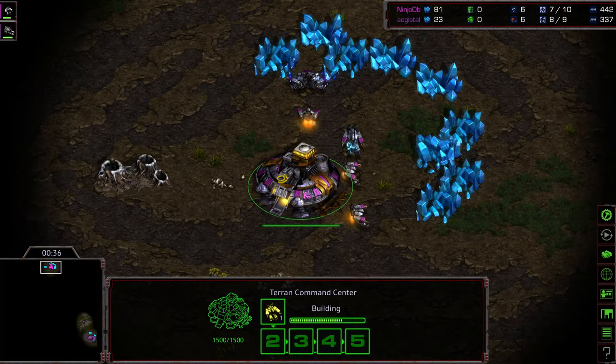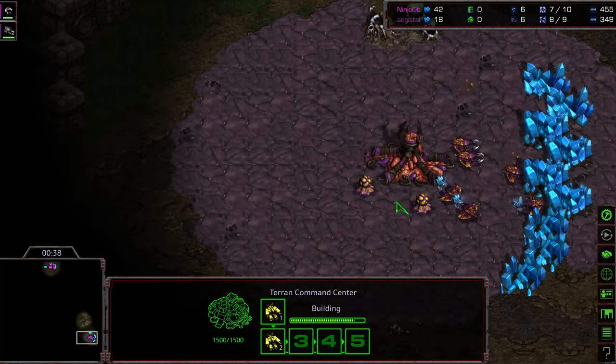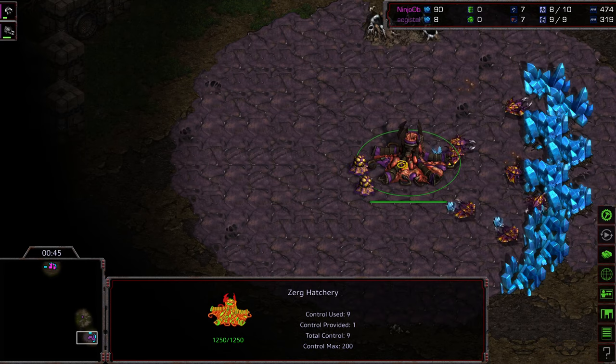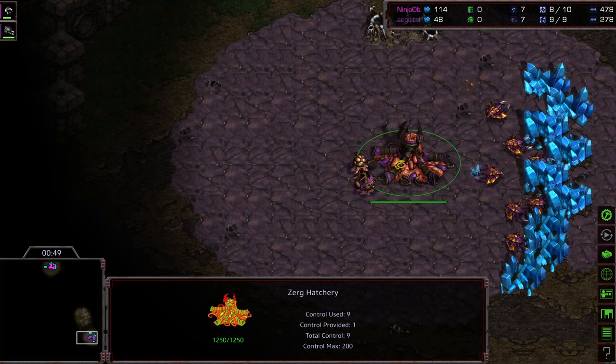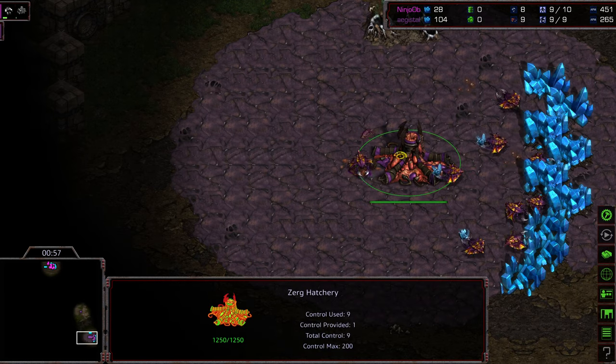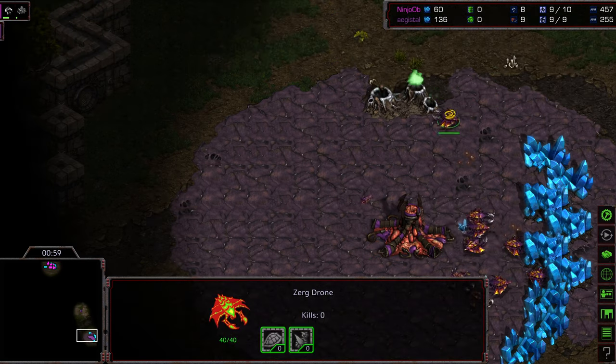I'm wondering if Agisil is going to go for more of a heads-up game this time or if we're going to see more of the same — maybe a quick 2-hatch Hydra or 2-hatch Lurker, maybe a Hydra push this time. Seems to have a lot of stuff up his sleeve, and I like it. Initially I'm like, ah, it's a bit sloppy here and there, but he pulls these games out. So call me a fan at this stage.